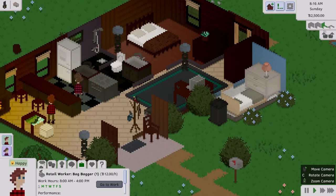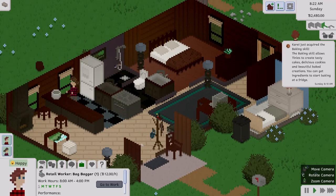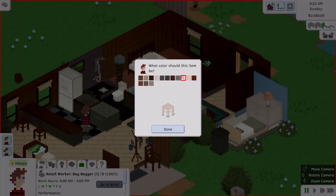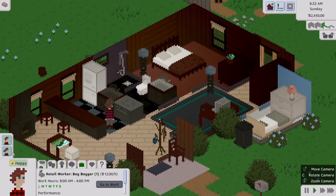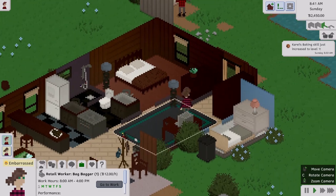That hint was about emotions. She just acquired the baking skill — how cute! You can pick the color of the crafted item. I wanted to match the rest of their existing furniture so we'll go with this color. They're both happy now, and her baking skill just reached level one. Technically she's supposed to be working on cooking, but it's okay.